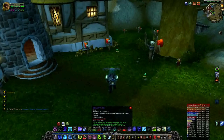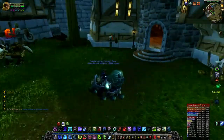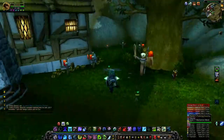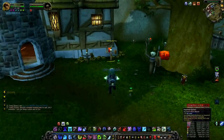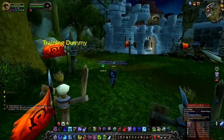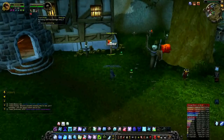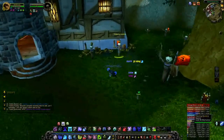Hey guys, today I'm going to show you a Death Knight tutorial on a good rotation for PvP and PvE. Let's start on an 85 dummy. I have my skill bar set up with Obliterate, Frost Strike, Killing Blast, and more. I always start off with Outbreak, which applies all your DoTs, then I use a Howling Blast.